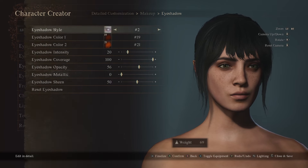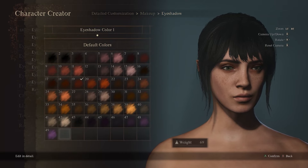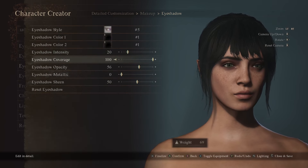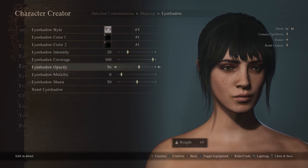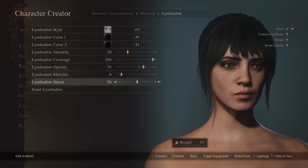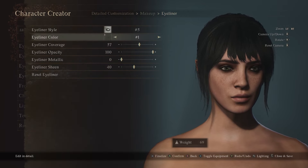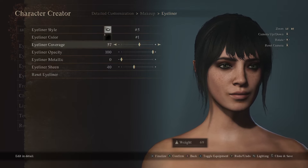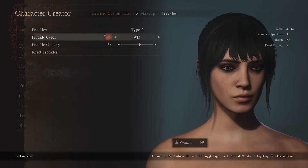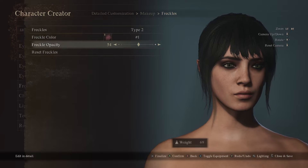For the eye shadow, we're going to go with 5. For the style, first color 1, and then for the second color 1. Eye shadow intensity 20, coverage 100, opacity 70, metallic 0, sheen 50. For eyeliner: style 5, color 1, coverage 57. We got two freckles: type 2, freckle color 1, and then for the opacity we're going to pull that down to 49.